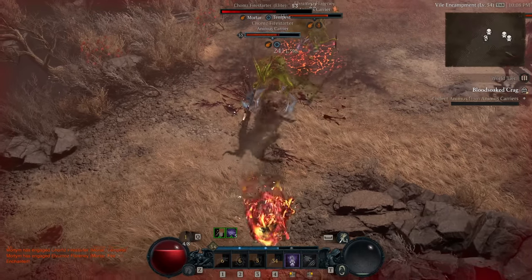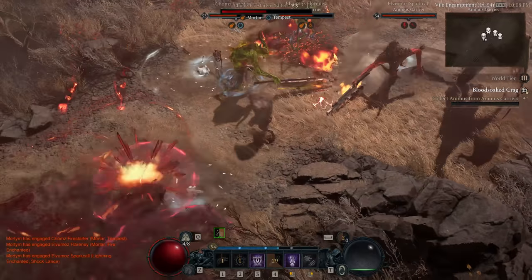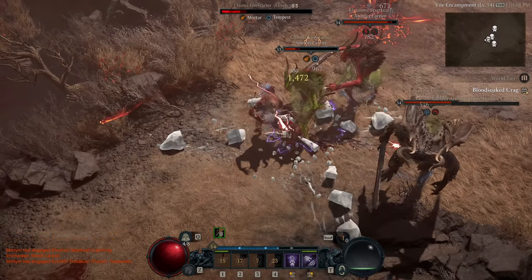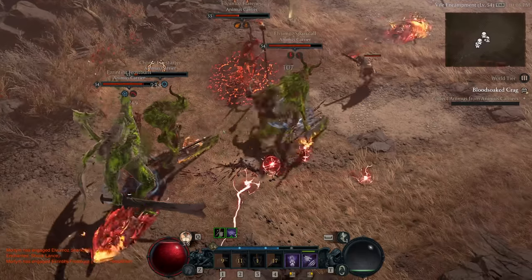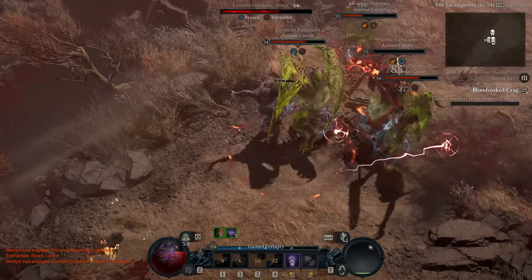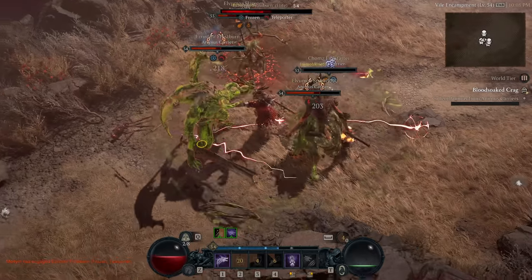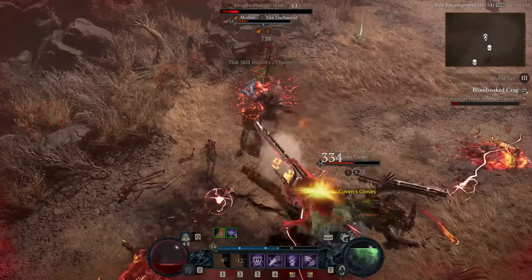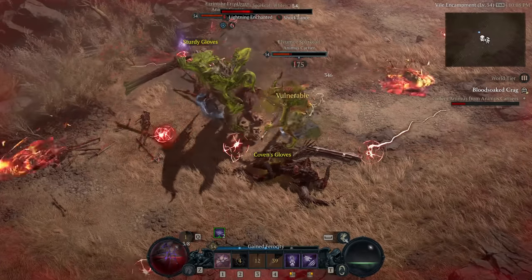Large boss fights tend to be a little more mechanical in nature — there are big specific attacks to position yourself around, with each portion of the boss's health ticking off potion drops, allowing you to heal a little more if needed against a particularly tough boss. While we can heal with a potion in combat, it has limited charges that require picking up red health orb drops to recharge. Early on you might have just four charges, but late game you can have nine to twelve — though even then you might burn through them in particularly challenging dungeons.